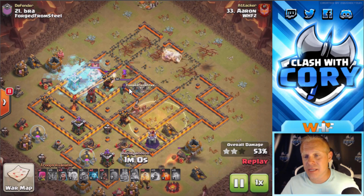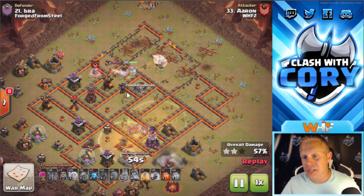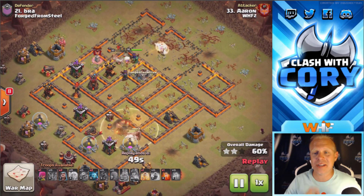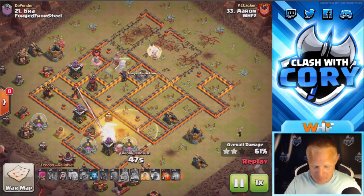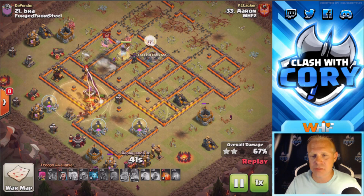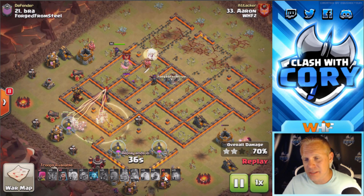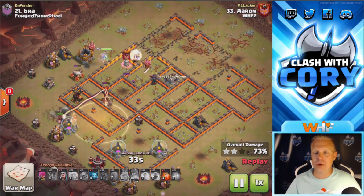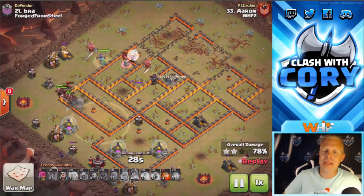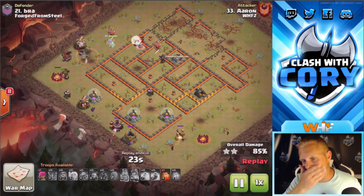His queen got the CC, created some great pathing, and she's in there grabbing the heroes. Her archers distracted the king long enough for her to kill him as well, so now the hogs are home free. He's used two of his three heals at this point. Standard composition with this attack is going to be two rages and three heals, and once again his second spell is a poison. Always bring that poison for skellies unless you know for a fact there are no ground skellies on the base.